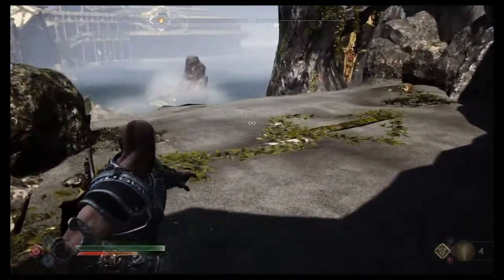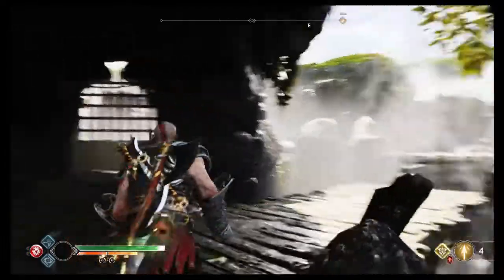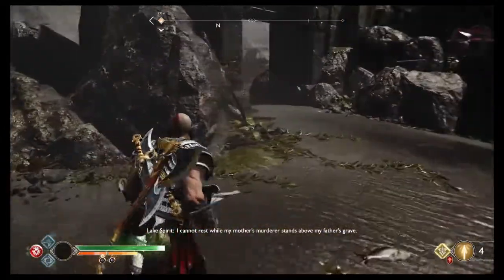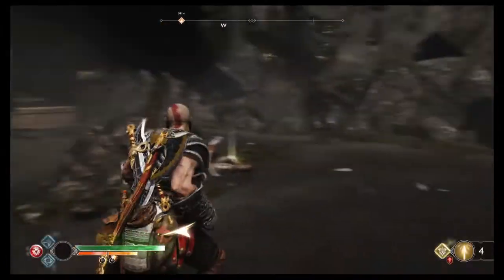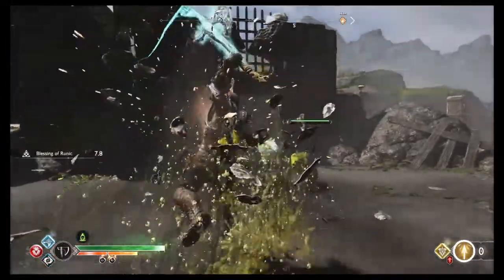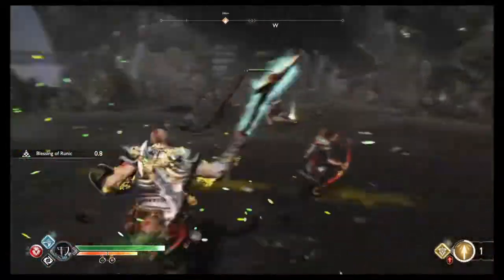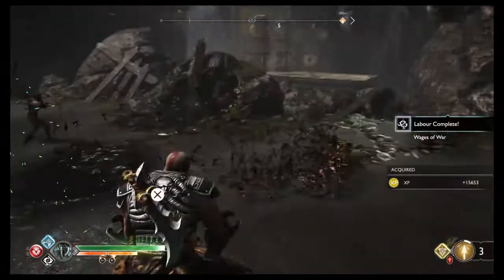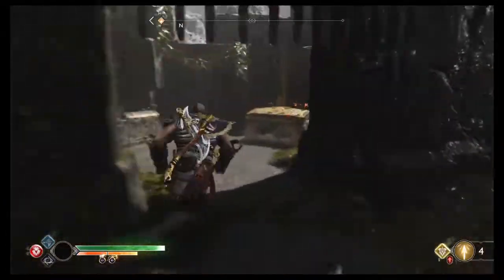The first time you dock here you work your way through those gates down. You'll have to open the gate to get the right angle to hit the axe to drop this bridge. Come on through — if that gate's down, this gate's open, which means I can go through here.